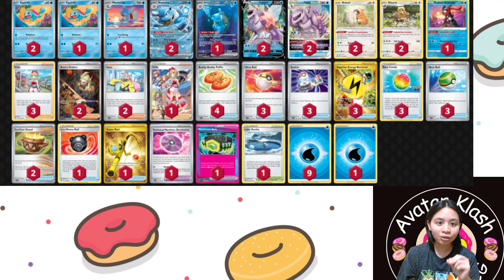I've also included a few things. I've added a Devo, and I've also added a Lake Acuity to soften the blows even more on the Blastoise, because Blastoise has that ability where it takes 30 less damage from the opponent. I wanted to take an extra bump on that. Hopefully that was a short little good overview of the deck, and let's get to some matches.